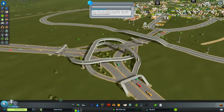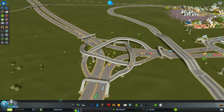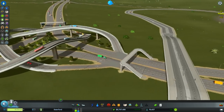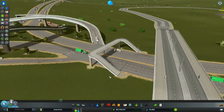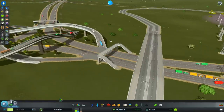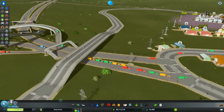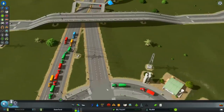You guys are going to have such fun building your own intersections. I've put pedestrian crossings on these, but obviously there's no pedestrian paths anywhere, so you can either get rid of them or put some pedestrian paths in. You know what? Let's do it, very quickly. And then we're getting on to the population, because I want to hit the number - I'm promising you.